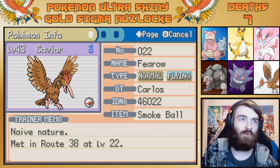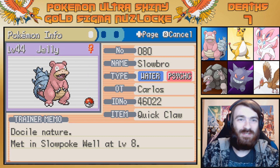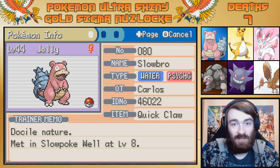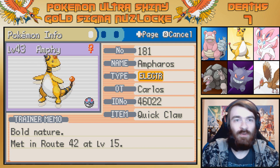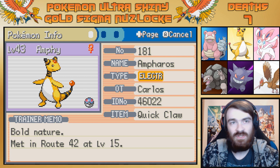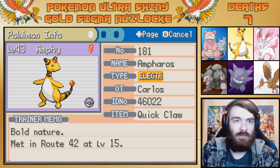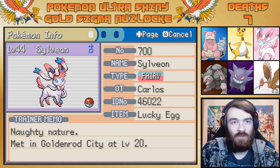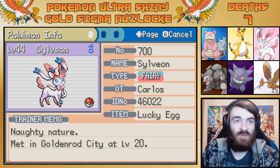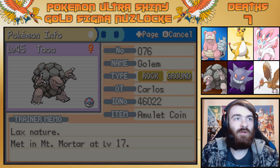First things first, we have a Smoke Ball on Caviar because Caviar sucks, so we can run away from things. We have a Quick Claw on Slowbro because, as the name implies, it's pretty slow. We also have a Quick Claw on Ampharos because it's not the fastest Pokemon and sometimes it might be useful to go first — Static might make this completely redundant, but the Quick Claw might be useful. We have a Lucky Egg on Sylveon so it can become nice and powerful and use Cosmic Power to be very defensive and useful. Gengar currently doesn't have an item, and we have the Amulet Coin on Golem.